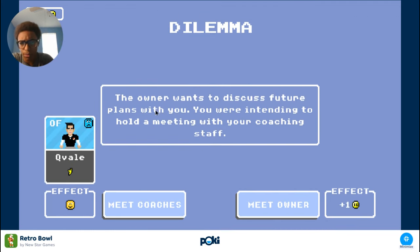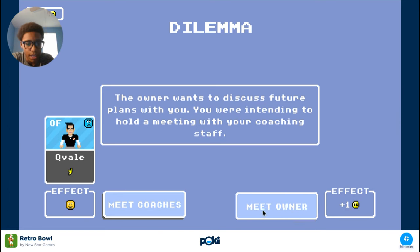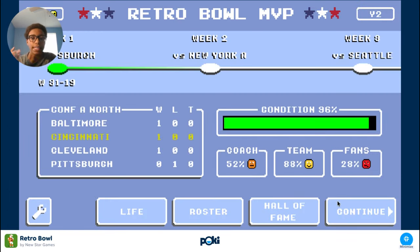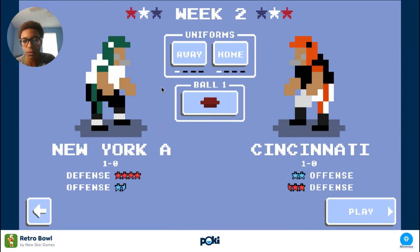The owner wants to discuss future plans, then holding a meeting with your staff. I guess I'll meet the owner, because I get that extra money, you know what I'm saying? And we're facing the Jets, alright.